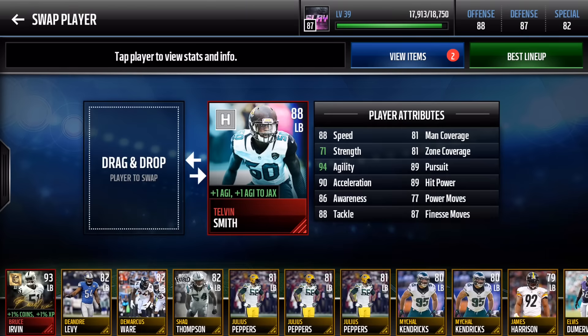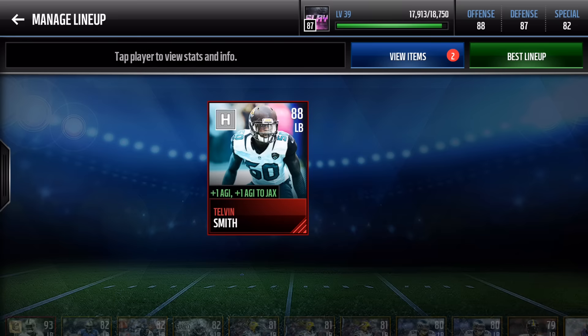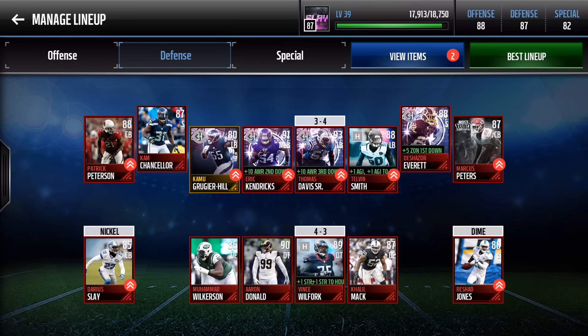Telvin Smith is one of the best heroes you can pick up: 88 speed, 94 agility, 90 acceleration, 86 awareness, 89 hit power, and fantastic coverage for a linebacker.